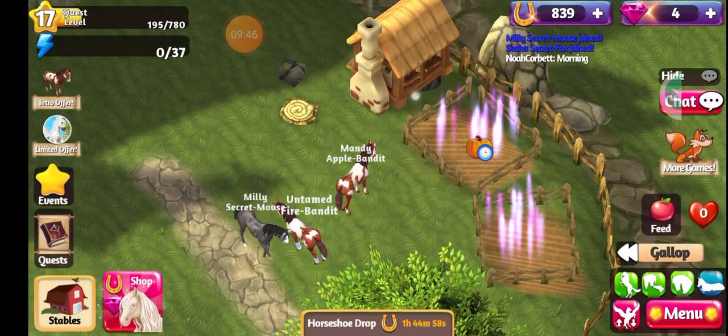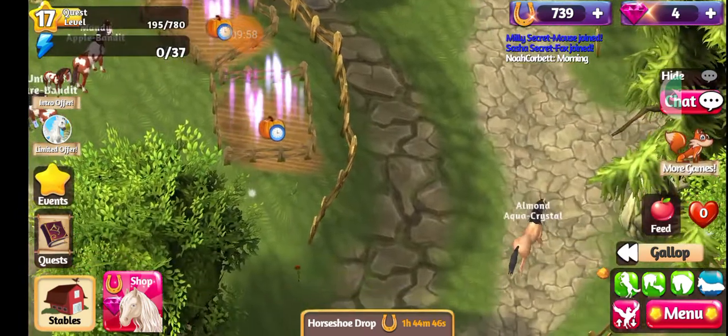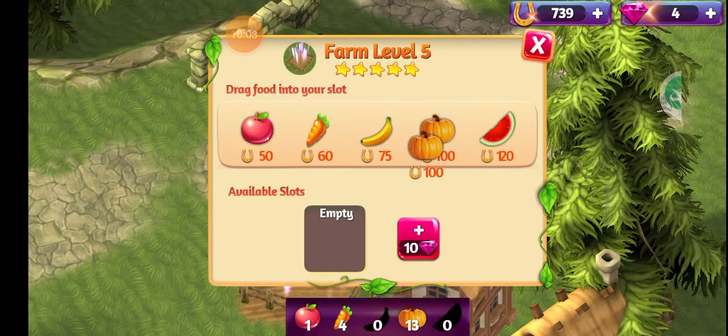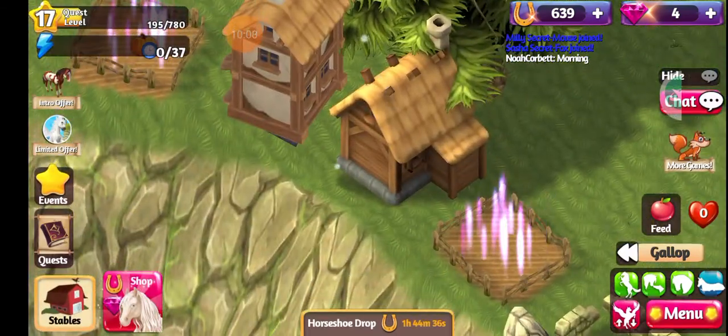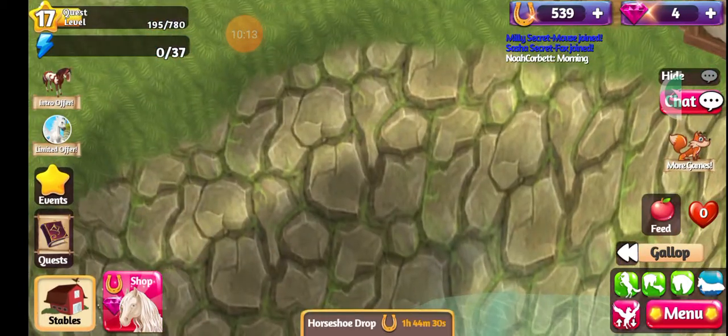In one farm I can have 2 pumpkins, and in another I can have 1 pumpkin. Once I get 10 gems I can choose to use them for something else or grow 10 pumpkins in that farm as well. I can grow 5 pumpkins at once which takes 6 minutes, so I try to start them as close together as possible so whenever I'm done I can come back and collect it all at the same time and go all over again.